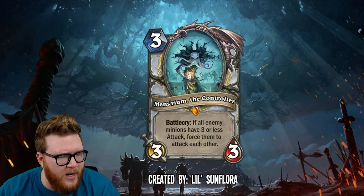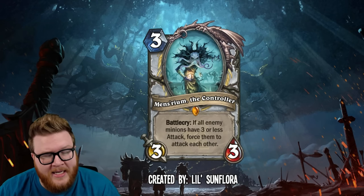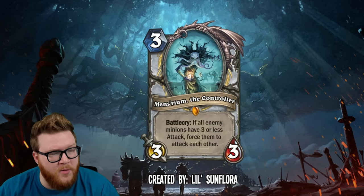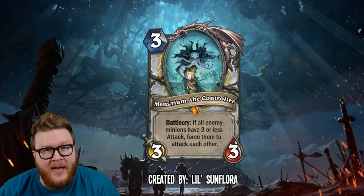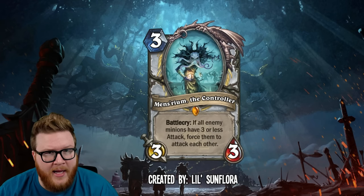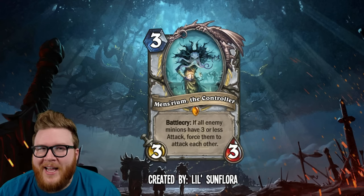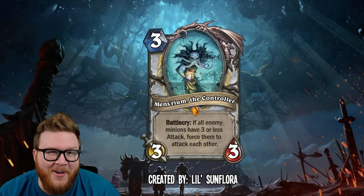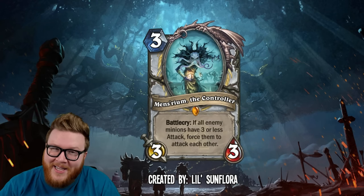Like this one — Mens Reum, the Controller, from Little Sun Flora. It's a three-mana 3/3 Priest with a crazy battlecry: if all enemy minions have three or less attack, force them to attack each other. So we've got a sort of mass hysteria effect on a stick, but it's only going to be for enemy minions. If you get this down early enough, it's very likely to help you reset your opponent's board.